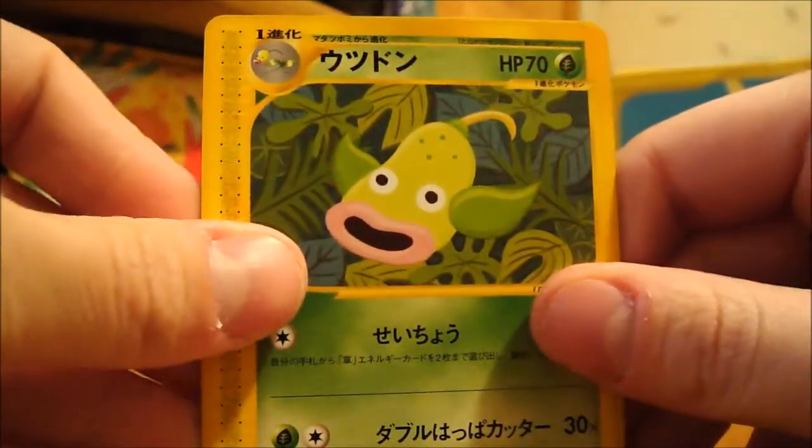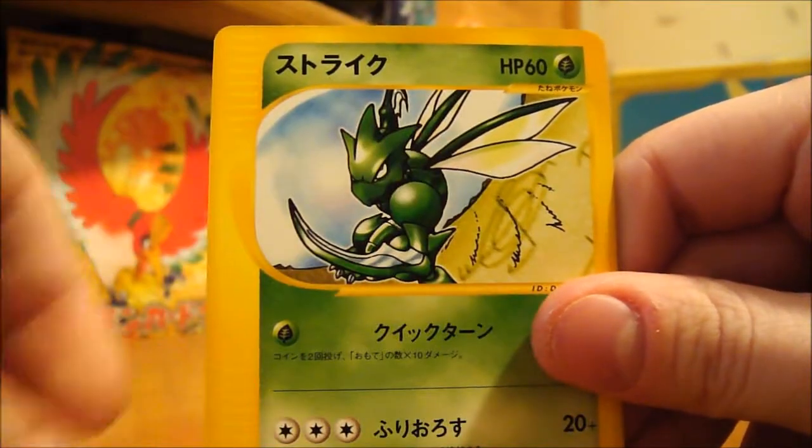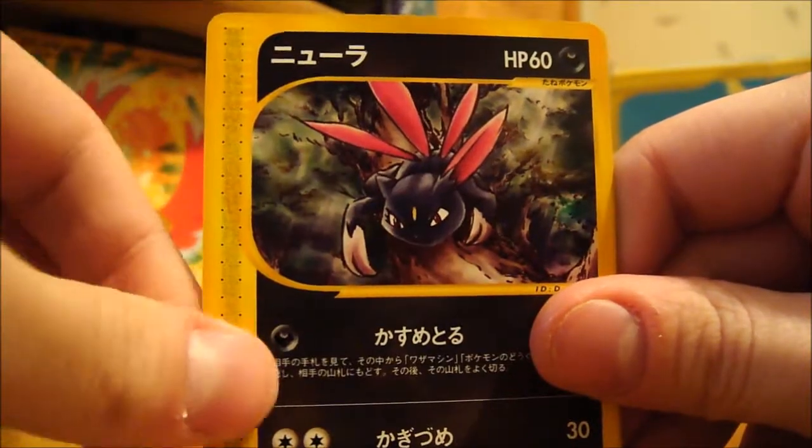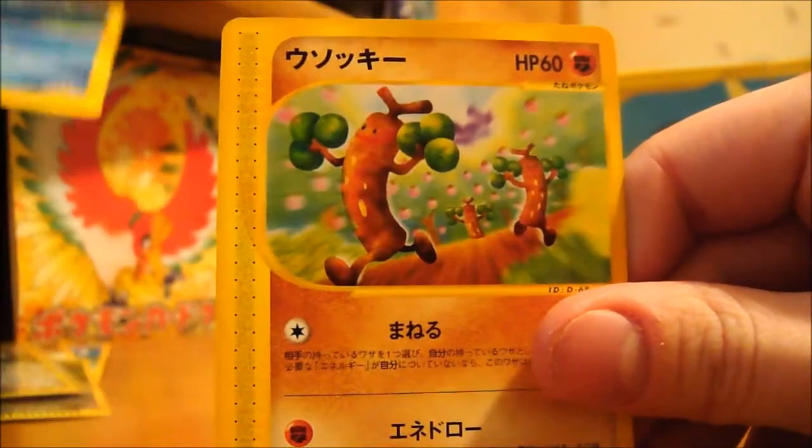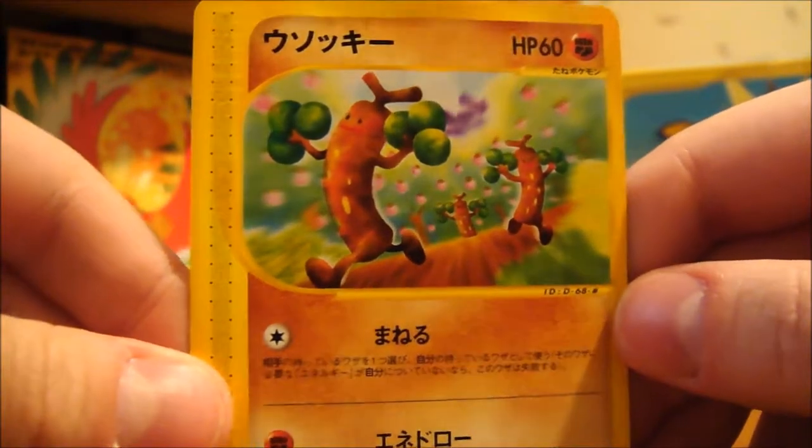Here we have a Weepinbell, Scyther, Sneasel, Lanturn, and a Sudowoodo. Three of them running there. That's really cool.